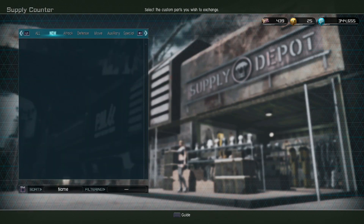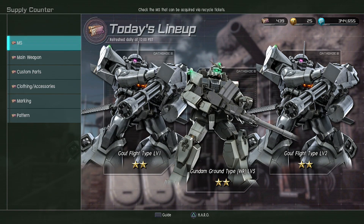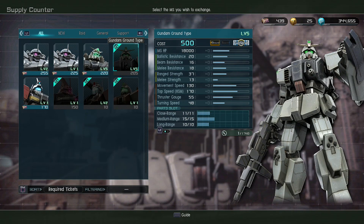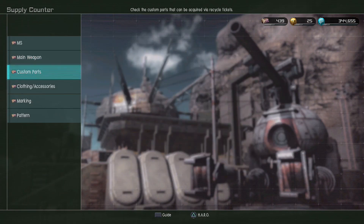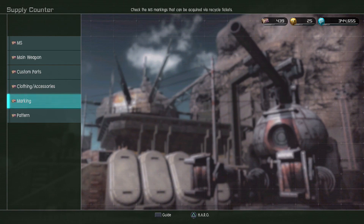No new custom parts it looks like. In the Recycle Ticker we've got the Guff Flight type and the Level 5 Gundam Ground type weapons rack. Guff Flight is not bad at its cost — it gets knocked down easier than it used to, but it can still hassle supports pretty effectively. Level 5 Gundam Ground is also here — that was a lottery thing for a while. The Level 3 Twin Beam Rifle for the full armor is here too. No new custom parts, no new markings, clothing, or patterns.